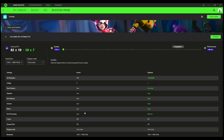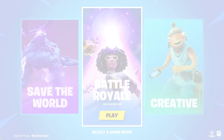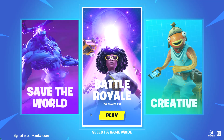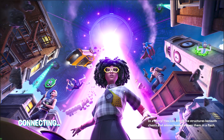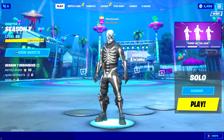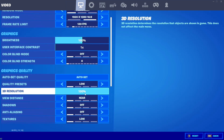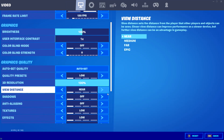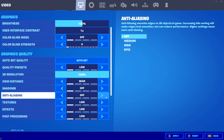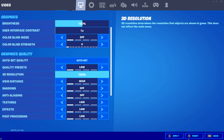Now I'm back in Fortnite, clicking on Battle Royale and going to settings. Right there — the character looks better now. In my settings, look at that: the 3D resolution can be changed, and the anti-aliasing can be changed too. You don't have to use the presets to raise it, so it's really convenient.